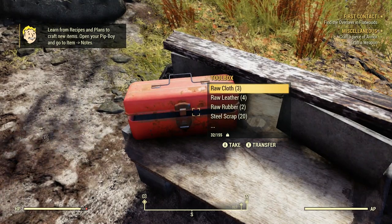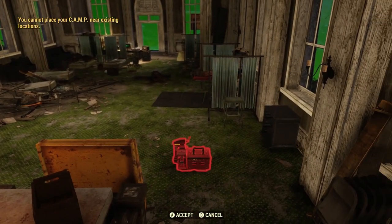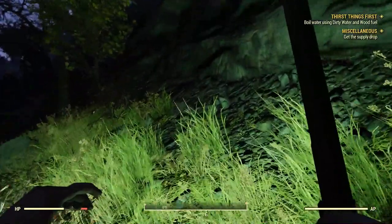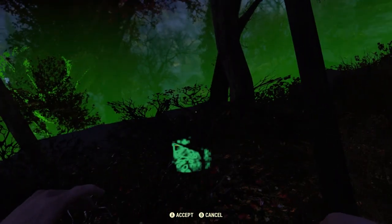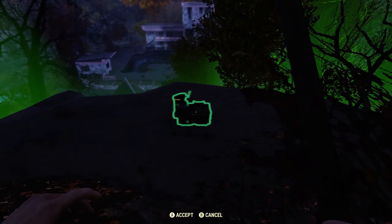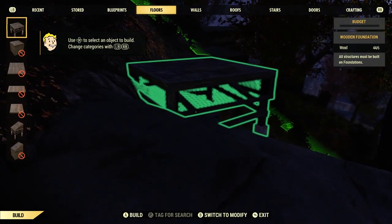You can only build camp outside of important areas and where other players haven't already set up camp, so I couldn't set up camp inside Flatwoods. When I first set up my own camp, I picked a place just outside of Flatwoods. I was about to exit the game and just wanted to set down a little place to cook up some grub and take a short nap. I walked a ways out and found a little spot on the cliff side here.